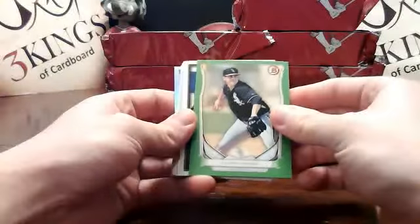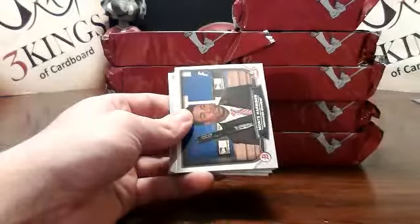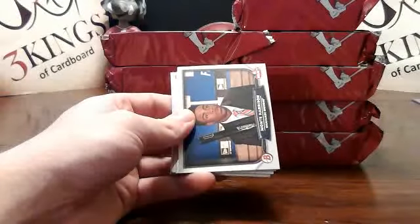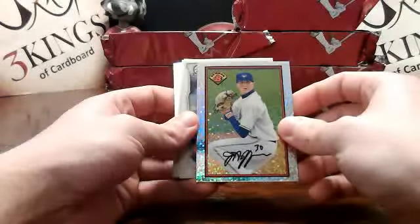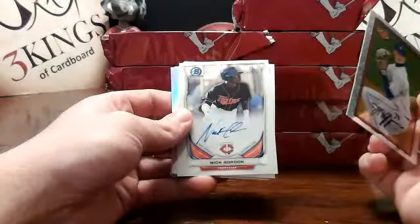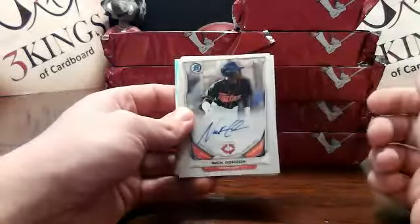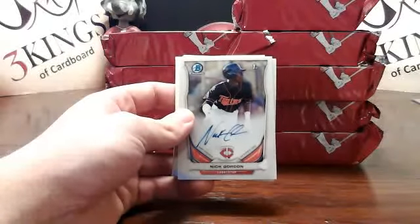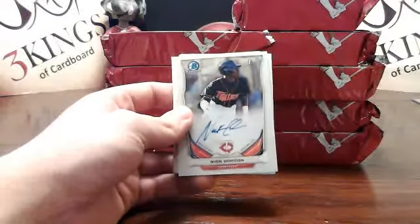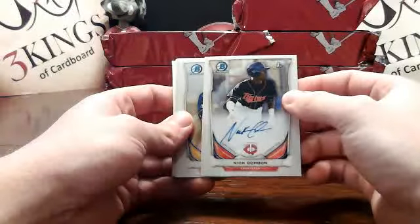Tyler Danish green paper for the White Sox — 23 of 75. Bowman is back: Jeff Hoffman for the Blue Jays. This is the first one of these I've seen. How about a Nick Gordon auto for the Twins? Been looking for that one — it's been kind of elusive. Who ended up with the Twins? So there you go. That's one of the ones you want for sure.